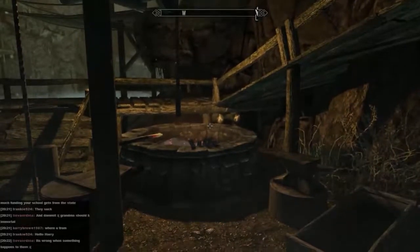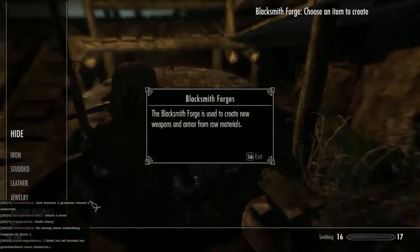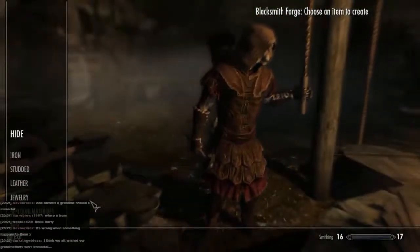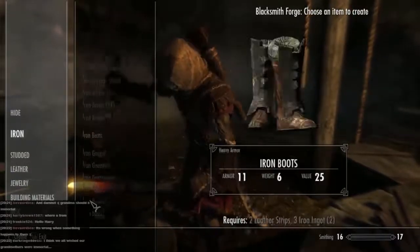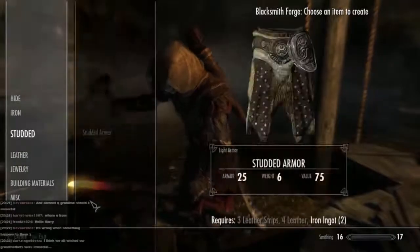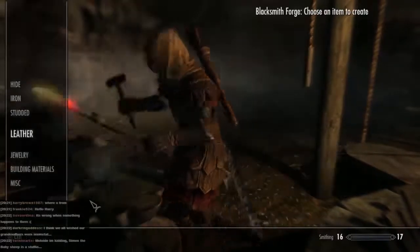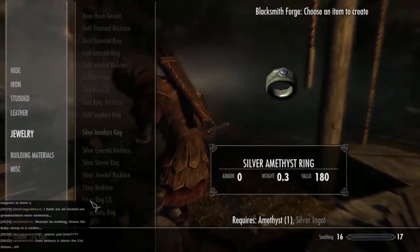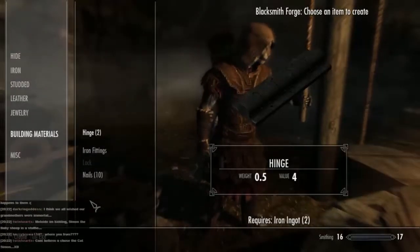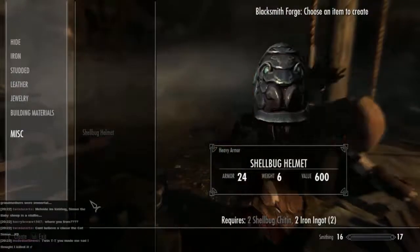What do we have here — use a blacksmith's forge, used to create new weapons and armor from raw materials. We can't make hide stuff, but we can make arrows — excellent! Studded leather for that extra special look, and leather armor — that's actually pretty good. Looks like we can't make anything fun yet. Amethyst and seal of silver — we don't have any of that. Building materials — we can basically make a door. Miscellaneous — a shellbug helmet. Let's not bother with any of that.